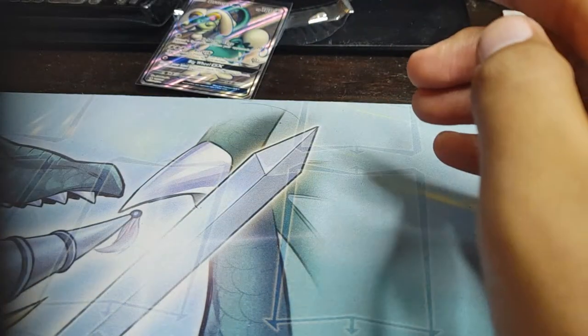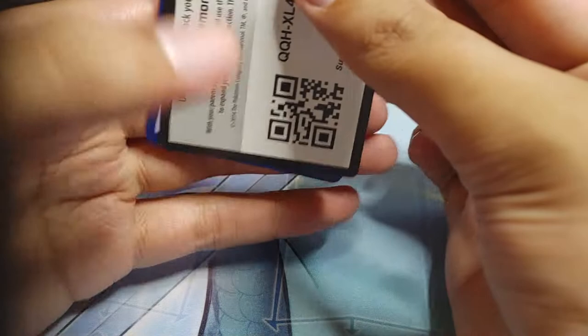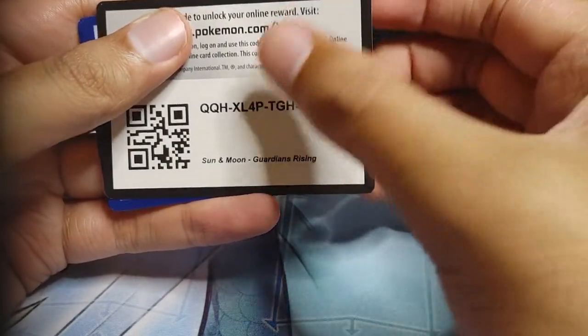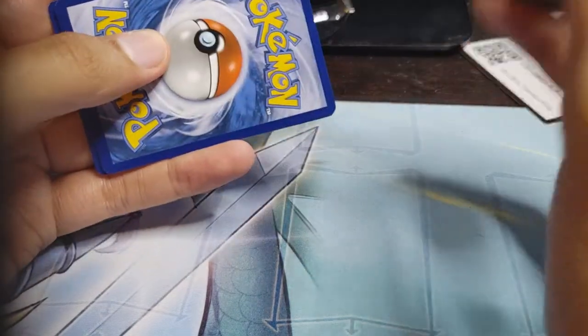I wanted to ask everyone: since we're opening up Sun and Moon, what would be the one booster box that you desperately need from Sun and Moon to have in your collection? For me, I would love to have this again but nicely sealed. I'd love to have the Guardians Rising, or Burning Shadows — that's a tough one to get. Let me know down in the comments.